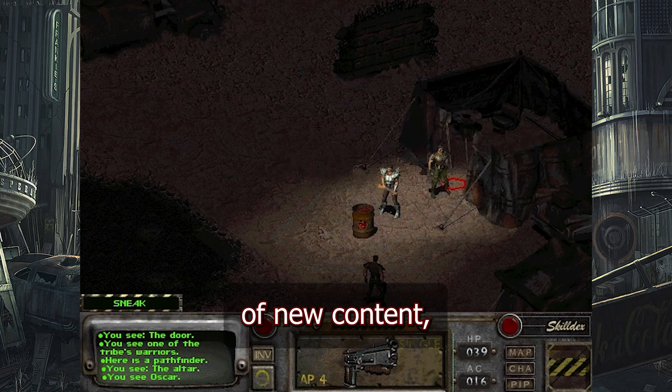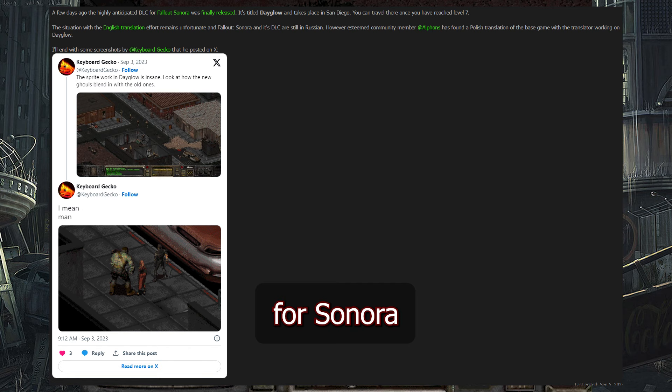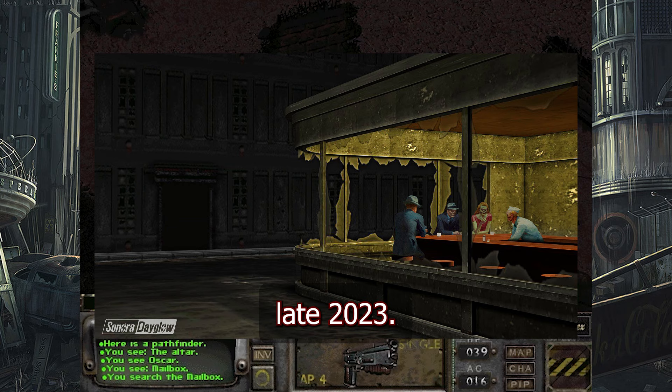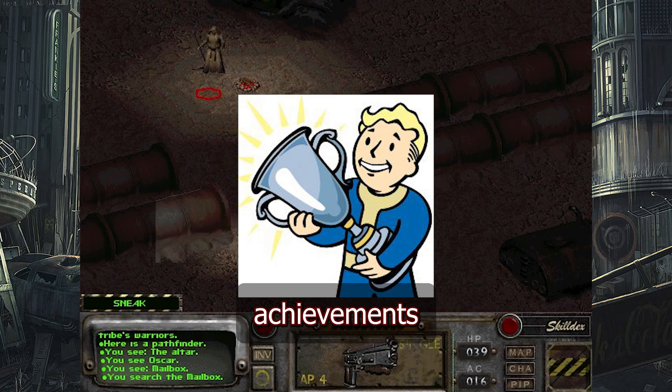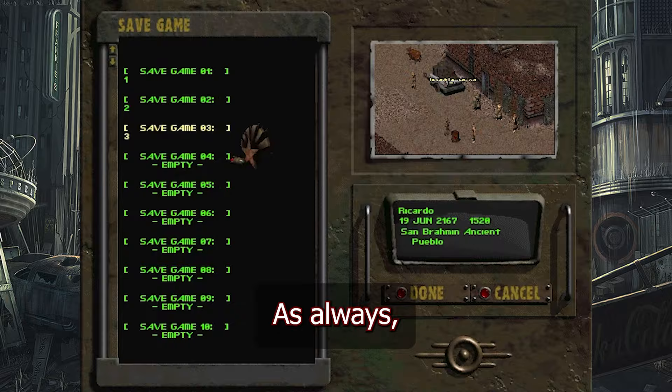Once you've finished the 30 plus hours of new content, you aren't done yet. Nevada Band recently released a full DLC for Sonora set in San Diego. The DLC is called Dayglo and was released in late 2023. Although there is no official English patch yet, there are some unofficial ones. Fallout Sonora and its predecessor Nevada are truly amazing achievements, and I commend the team for their continued dedication to the classic Fallout fanbase. I'll have the downloads in the description so you can pick it up for yourself.